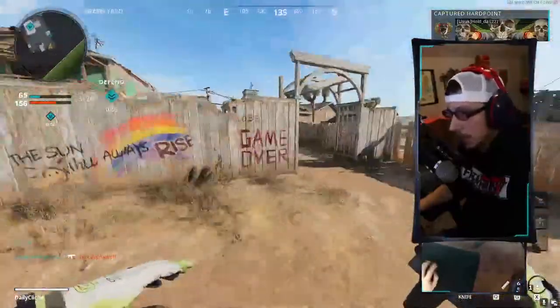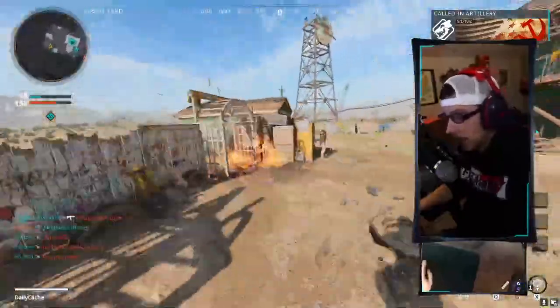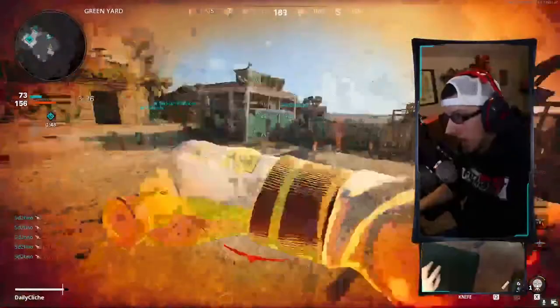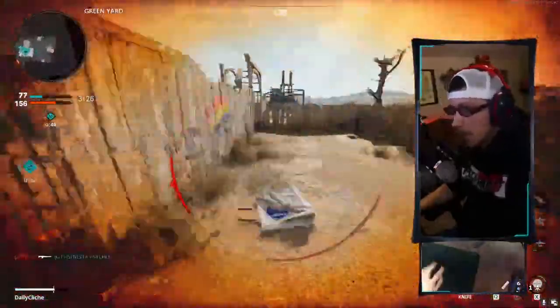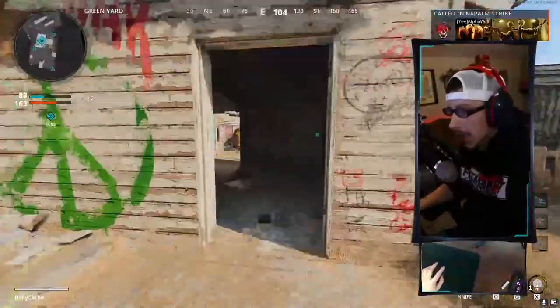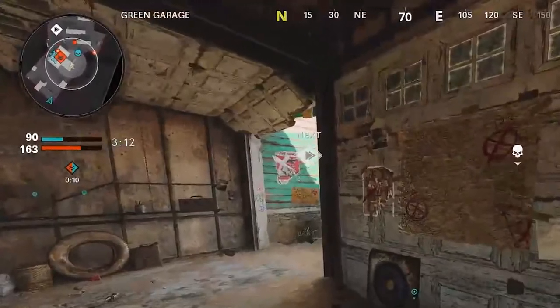That applies with all of these spots as well. Like back here - if you want to force them that way, toss the Molotov there, make them circle around and jump through. And since you have EOD, you take less damage from your own Molotov, so you can use that. Like I was saying about the Field Mic - you can set that down, and you'll see in your minimap a ring that tells you where people are.